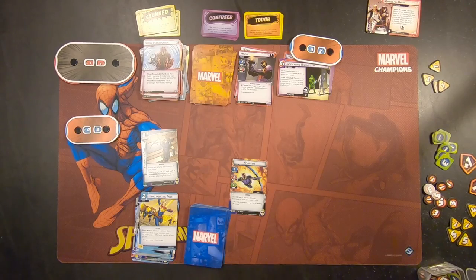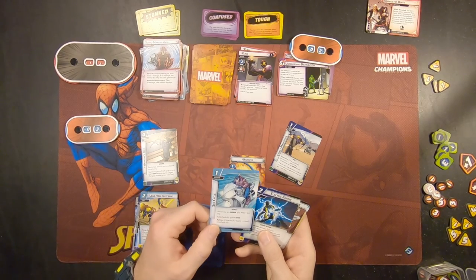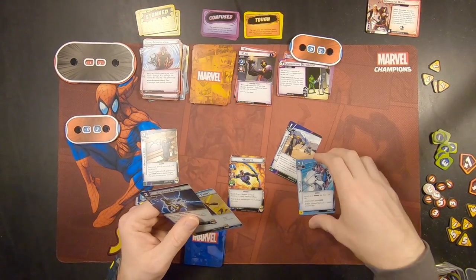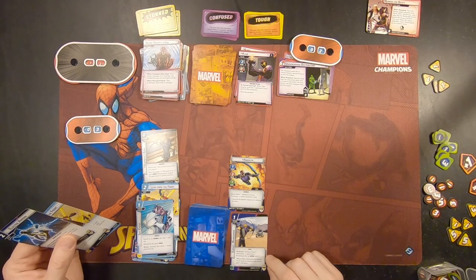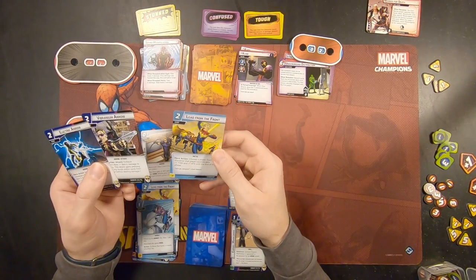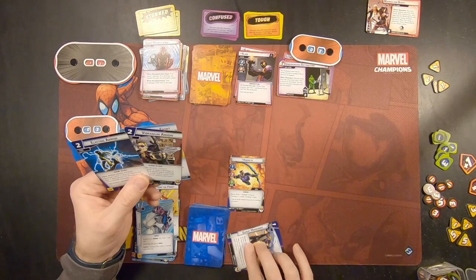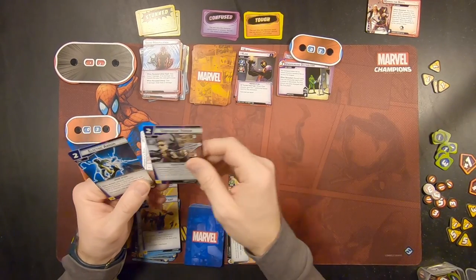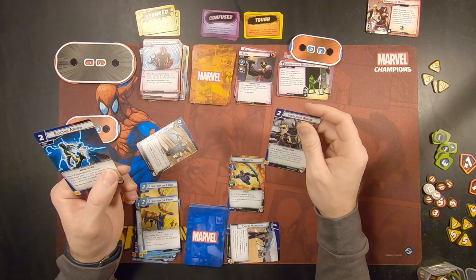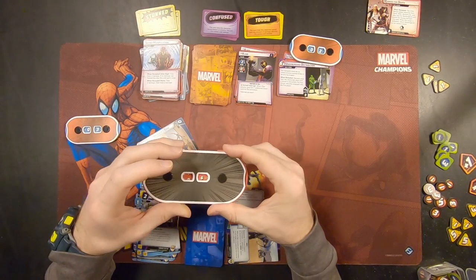Let's see if we can hit this dude at all. We've got Expert Marksman, which we need to get out for sure. We have no allies at the moment and none to play, so we're just going to use that to pay for Expert Marksman. Expert Marksman says: exhaust Expert Marksman, generate a wild resource for an arrow event. I'm going to exhaust this for one resource, then use this to give us another resource. We're going to play the Vibranium Arrow — exhaust Hawkeye's Bow, deal six damage to an enemy, this attack gains Piercing, discard any tough status cards from the target before dealing damage. Six damage. We are now at six health on Claw.